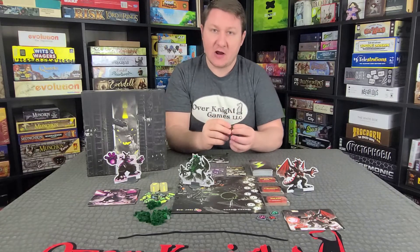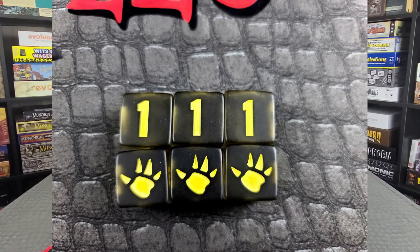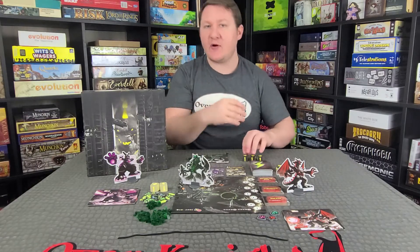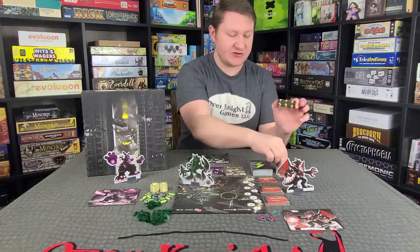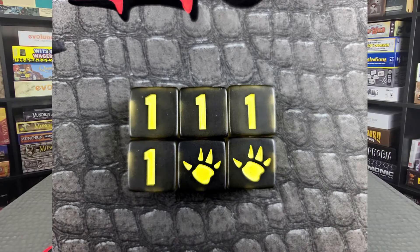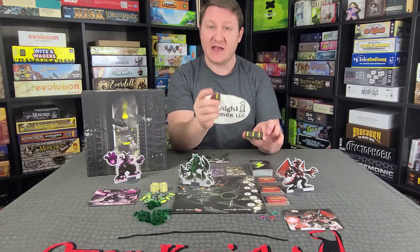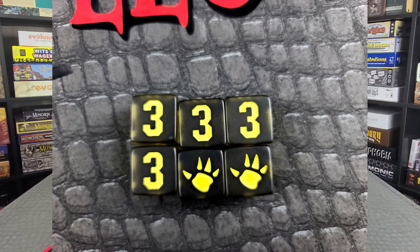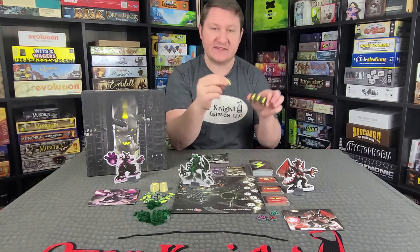Now let's talk about the number dice. To score them you need three of a kind. Three ones gives you one victory point, three twos gives you two victory points, and three threes gives you three victory points. You also get additional victory points for extra matching dice. For example, if you had three ones and another one, you get two victory points — one for the set and one for the extra. The same applies to twos and threes. If you had four threes, you'd get three victory points for the set plus one more for the extra three, giving you four victory points total.